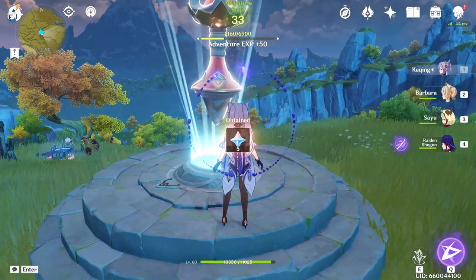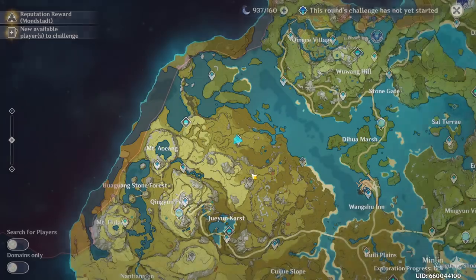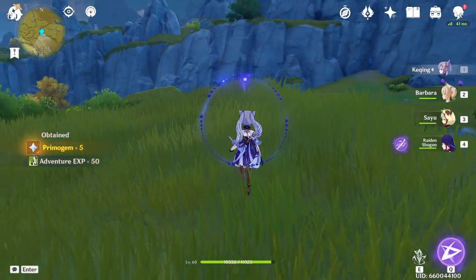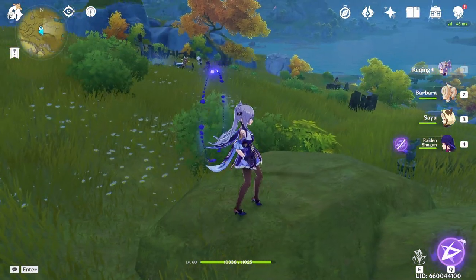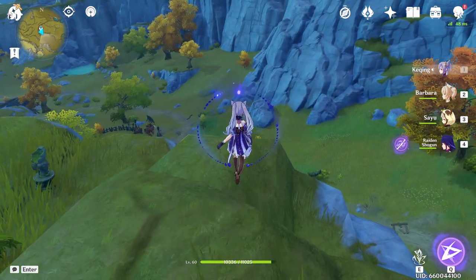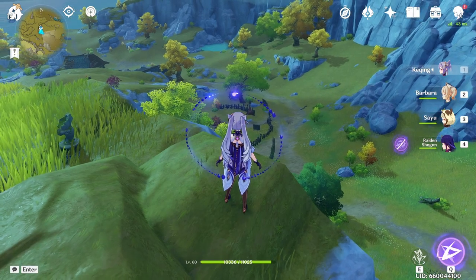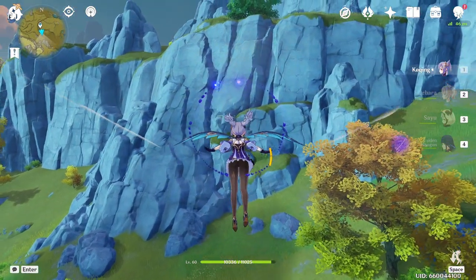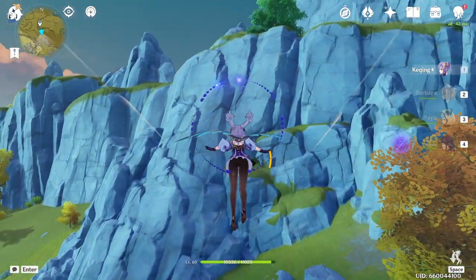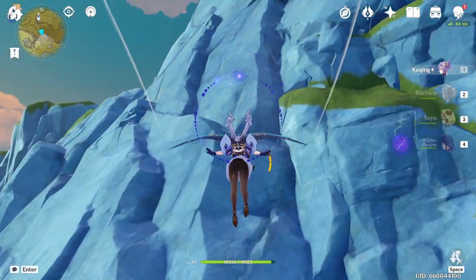Every activity gives you rewards — just how that waypoint gave us five Primogems, and the next one we're going to will also give us another five. I can see there's another one of those statues that a blue floaty thing belongs in, but we're not going to find it because there are too many enemies around right now. I'll save that for another day when we're not trying ASMR.